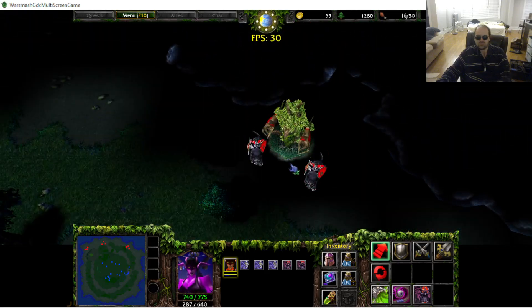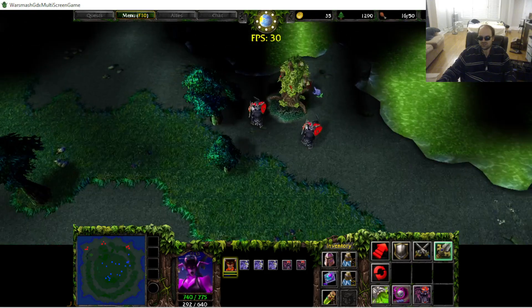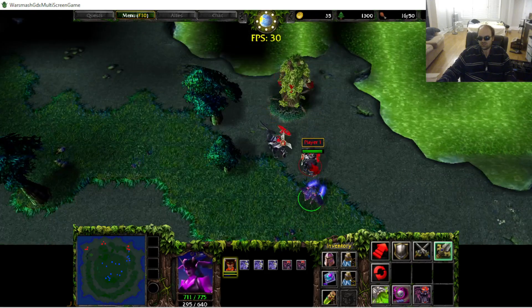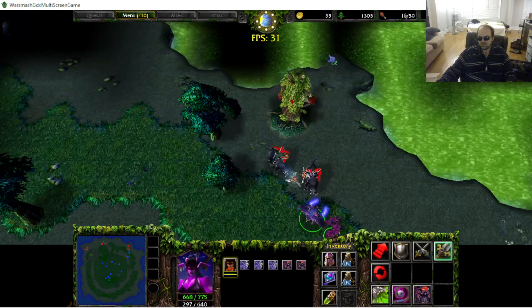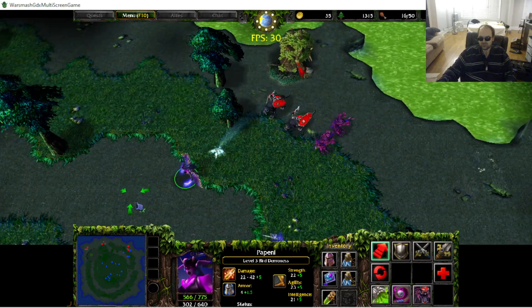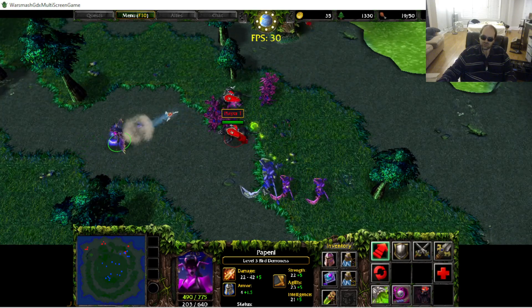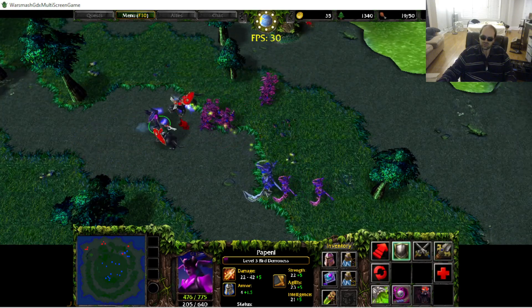These guys should totally be invisible until I get close to them — it's kind of silly. I let her get in the center of things again. Let me summon some force of corruption over here and get some more treants in on them — that'll get them.